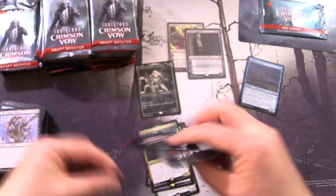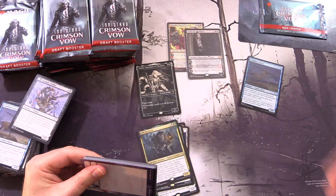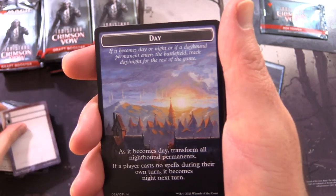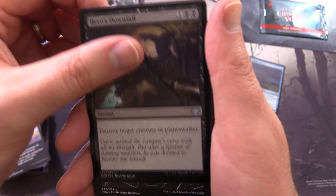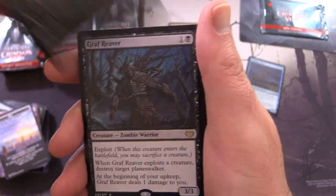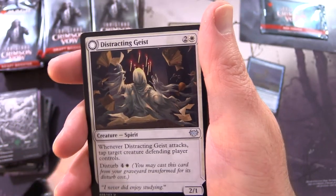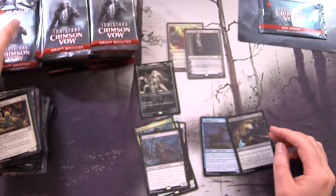We opened over 150 packs in MTG Arena - if you missed that video, check the link in the corner. We've got a Daynight Token foil, a Forest, and Graf Reaver - Zombie Warrior apparently. So rearranging the piles: a Sauron and a Chandra - those are like the top two picks I was looking for. Wolf Token, Planes, and Dig Up is the rare.